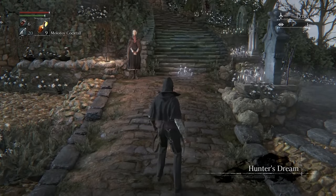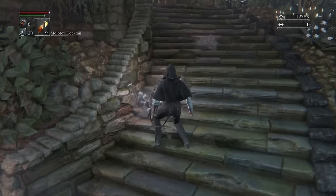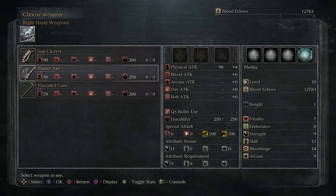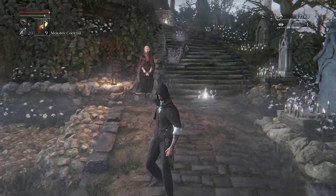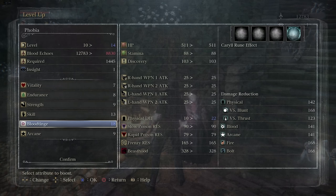Use the lamp to enter the Hunter's Dream for the first time and let's spend these echoes. Since we got a point of insight from visiting the upstairs of Yosefka's clinic, the doll is already awake when we arrive, and the messengers will offer us a starting weapon and gun. From here we could choose the saw cleaver, threaded cane, hunter axe, blunderbuss, or hunter pistol — but this is a glitch playthrough. What kind of casual would I be if I took any of those? These weapons are cringe. Leave them on the ground where they belong and use these blood echoes to pump blood tinge.